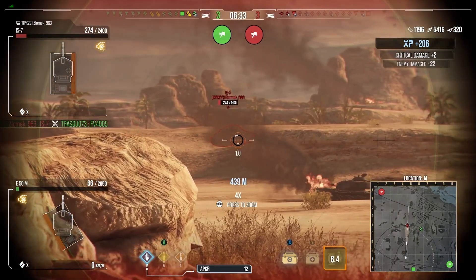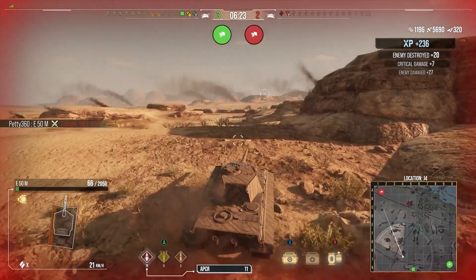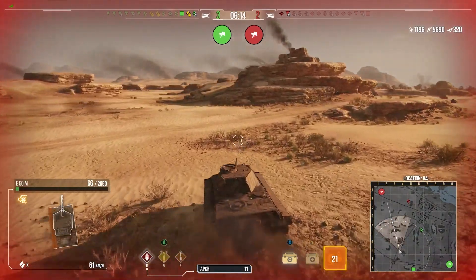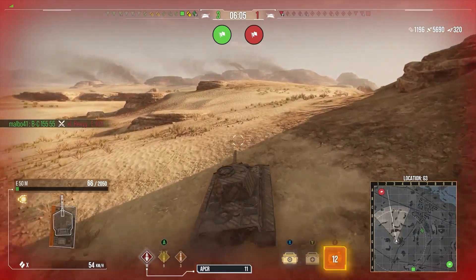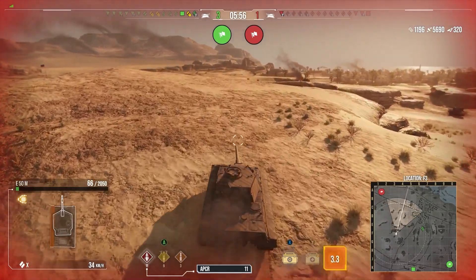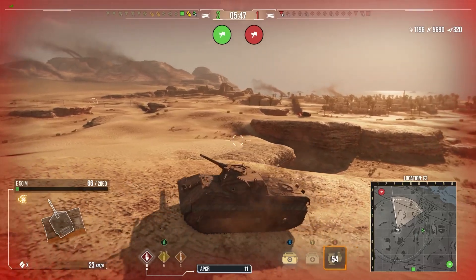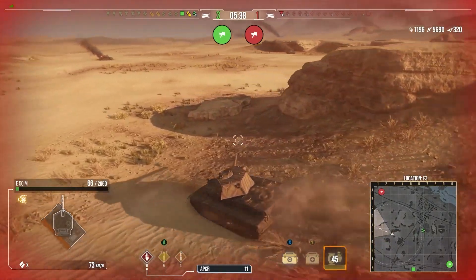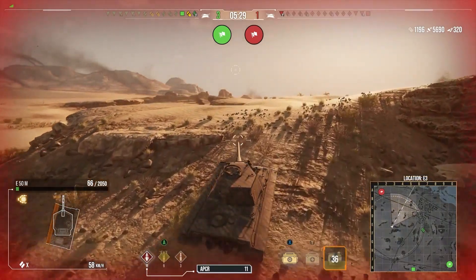This setup is best for platoons of three E50Ms — it can just be so funny to see the sheer panic of other players as you come rushing towards them. I've rammed a 50B for nearly a thousand damage coming downhill before — it was hilarious. With the Spall Liner and Controlled Impact I took around 400 damage and dealt nearly a thousand. I wish I'd saved those clips. You can still be effective with this terrible setup and help a game out, but you're going to see the night-and-day difference between this and a properly set-up E50M.